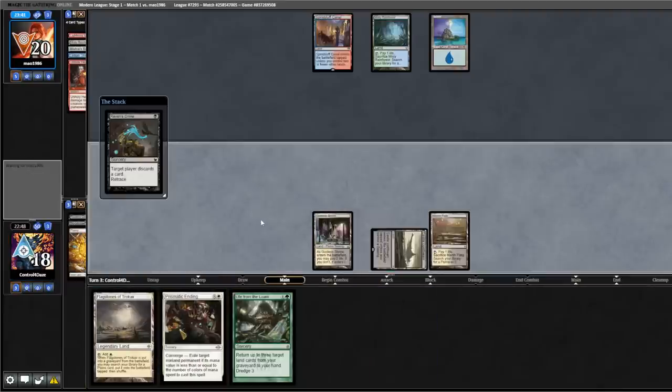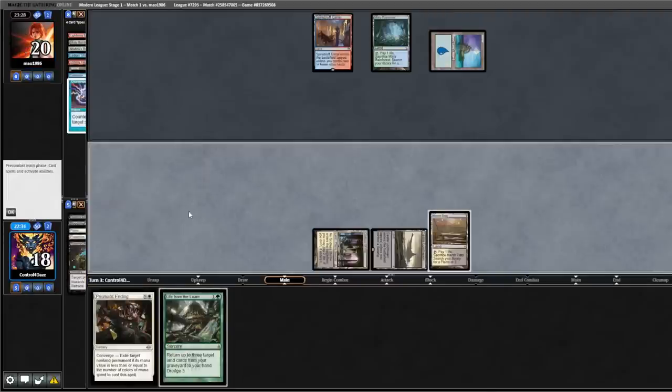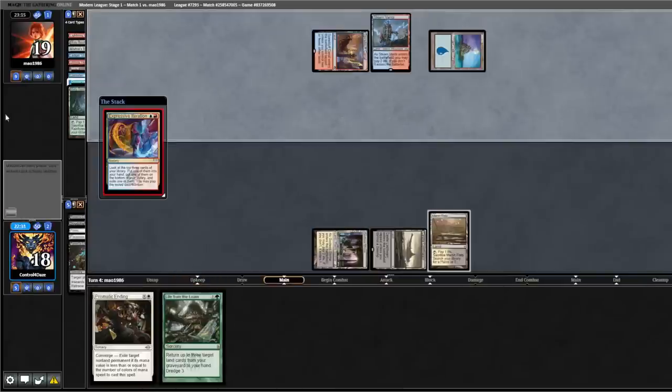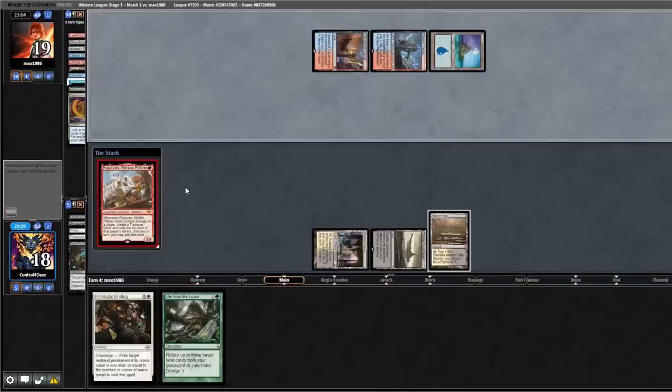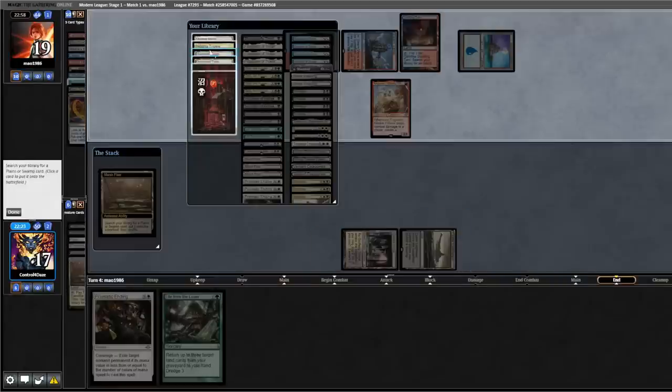We lead with Marsh Flats, Raven's Crime discarding a Plains, Raven's Crime discarding a Flagstone. They Consider in response, we discard a Counterspell. They fetch, untap, Iteration, Scalding Tarn, Ragavan, land for turn, pass back to us. We'll fetch and get our Triome.